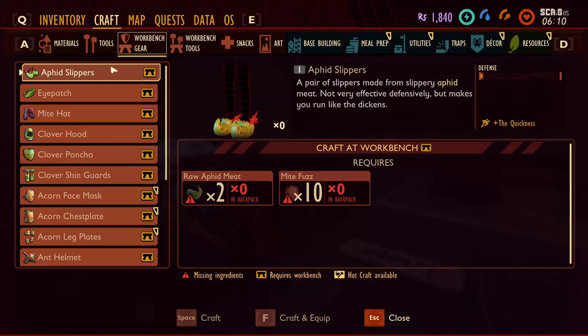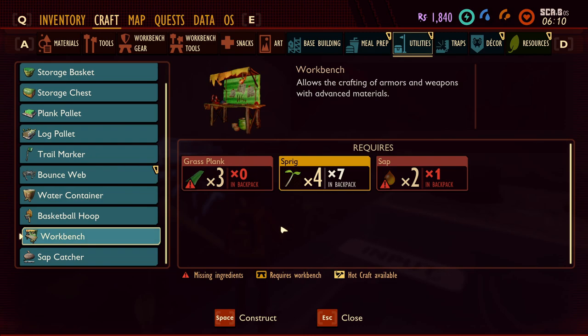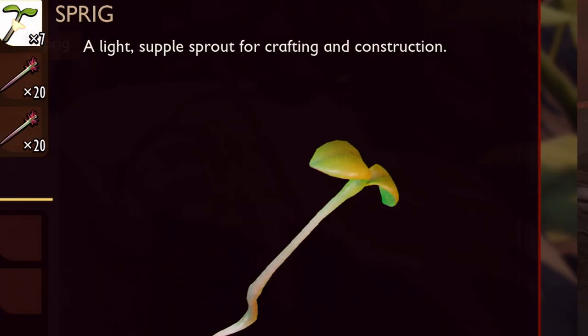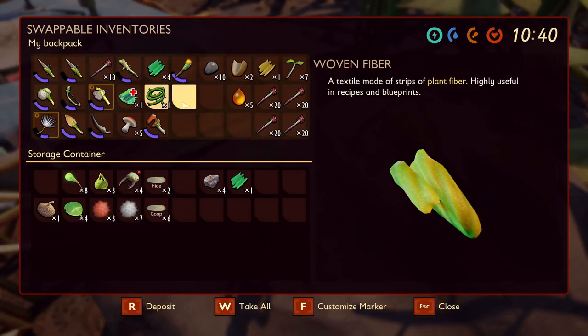When you start the game you will have absolutely nothing, but will be able to scavenge for pretty much all of what you need by just walking around. The most common items you will find are peblets, sprigs, plant fibers, and the like. Most of the plant fibers you find can also be turned into woven fibers.